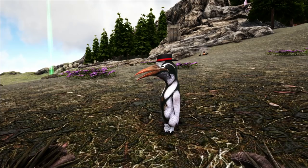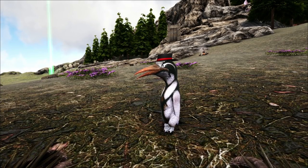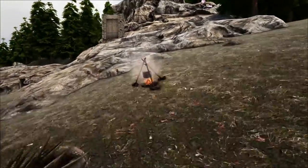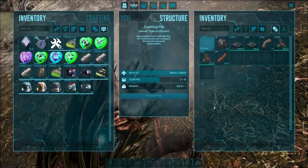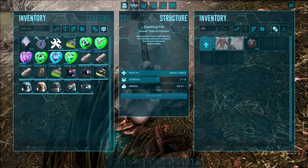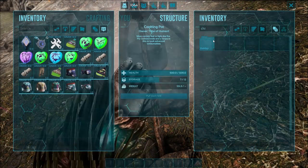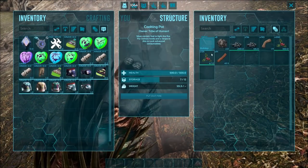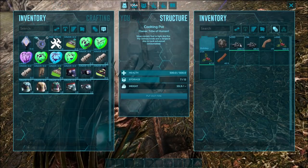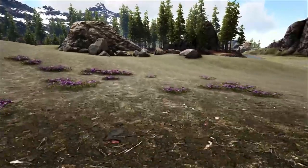We'll be leaving the spawn commands for the chibis and the resources you need in the comments and the description. Pretty much you can make all these skins in the cooking pot. You won't be able to make the chibis in the cooking pot like the last events — there's actually no way to do that this time. You have to go out to Gacha Claws and get the chibis from there. We'll also leave the spawn command for Coal and Mistletoe if you want to spawn some in on your own private worlds.